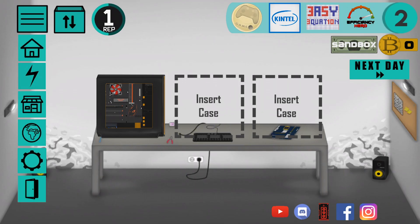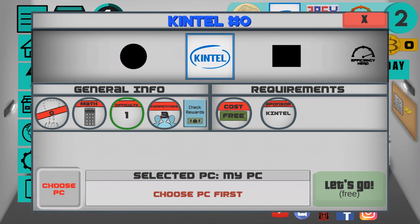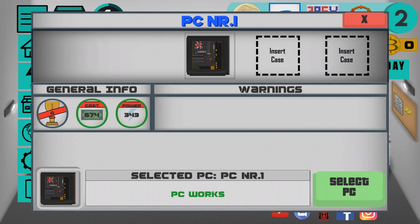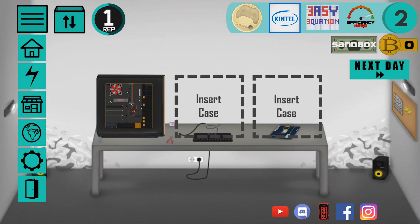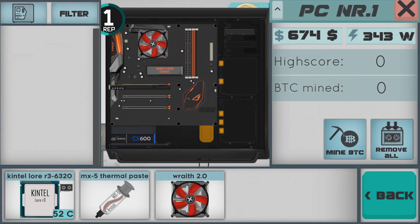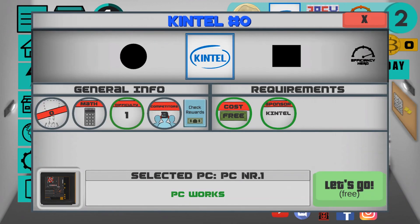The last new benchmark is the sponsored benchmark. In this benchmark you must have Kintel parts — it can be RMD, RVIDIA, or other brands, but you must have the required brand's parts. As you can see, I have a processor called Kintel Lora Airfree, which means I can enter this benchmark because I have the part it needs.